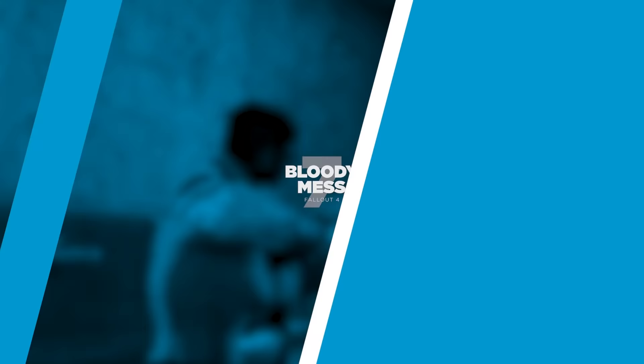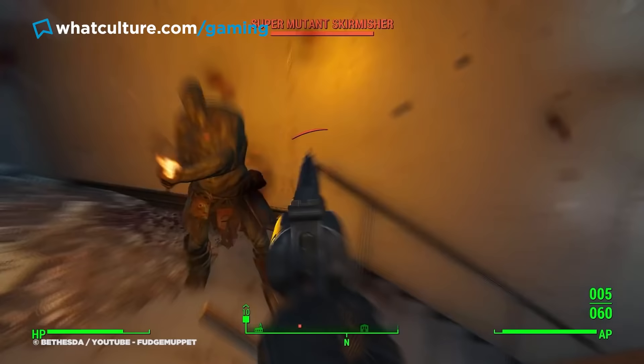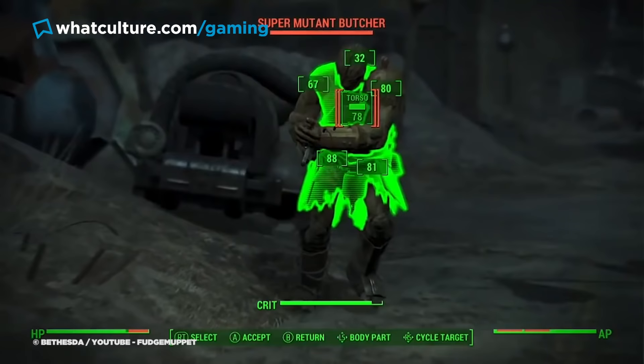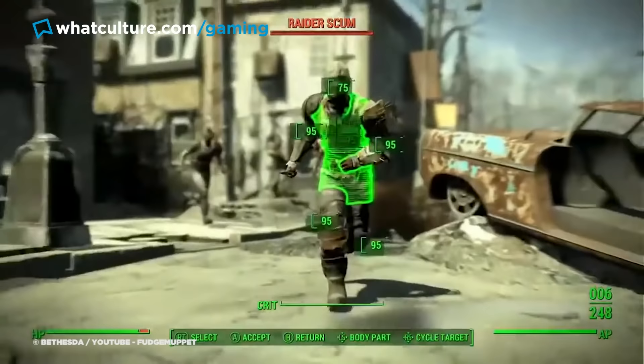Number 7: Bloody Mess, Fallout 4. Present in every Fallout since the first game, it was Fallout 4 that really highlighted this as one of the most overpowered skills going. The most memorable thing about this perk is the fact it makes an enemy completely explode, with blood and guts flying everywhere when they die. Whilst it's a great meme-worthy visual, the splattering of entrails is purely aesthetic.